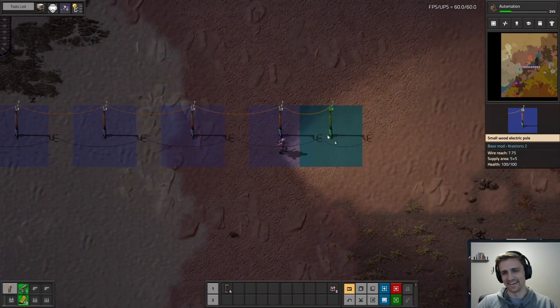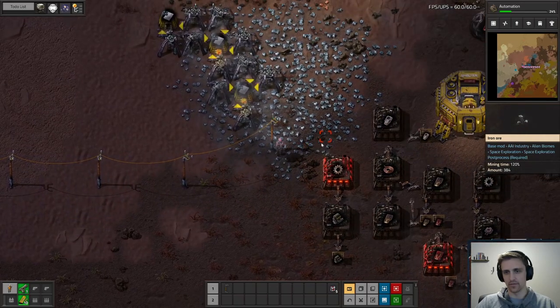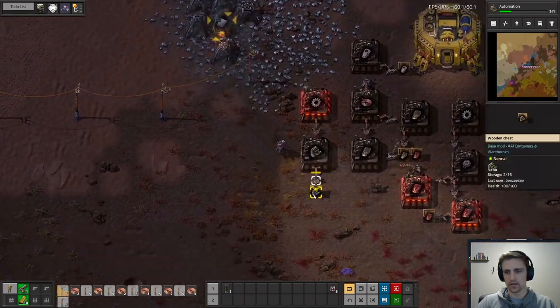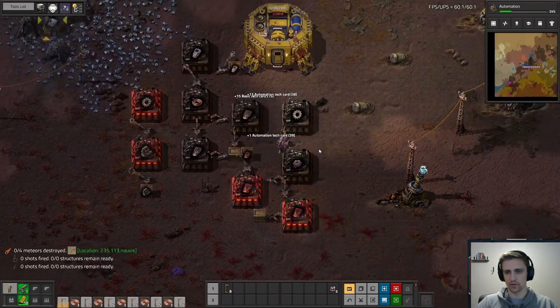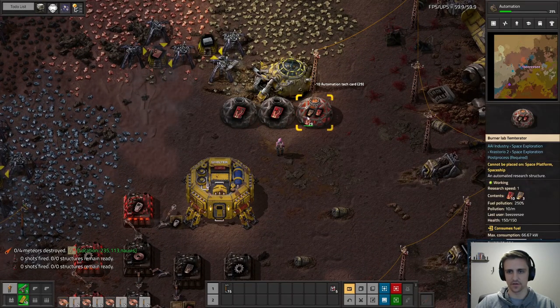It's funny — when you start doing some of these overhaul mods, it makes launching a rocket in vanilla seem like the easiest thing ever. You're like, how did I ever think that this was hard?